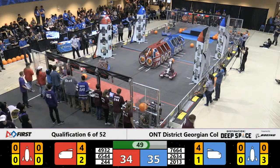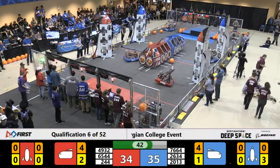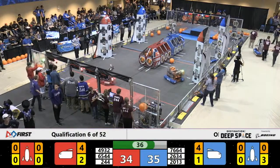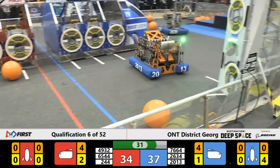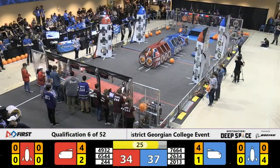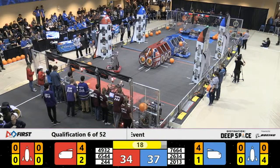65-44 looking for additional cargo at the loading station. Same with 76-64. The Griffins looking to score additional hatch panels on that Blue Alliance Rocket. Just over 30 seconds left in this match. Teams will now look to get on to that HAB platform and score additional points. The Griffins looking to climb up to level 2.